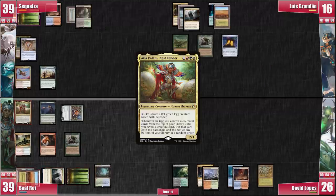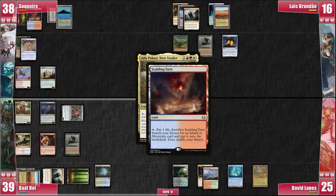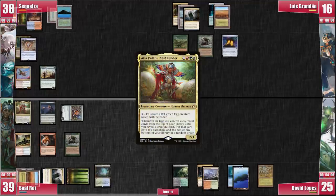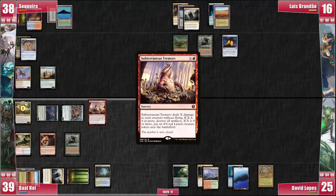On his second main phase, Baal plays Atla and I respond by cracking my Verdant Catacombs for a Tropical Island. David also responds by sacrificing his Scalding Tarn for a basic island. Unfortunately, all other fetches have summoning sickness. Atla resolves and gets a counter from Rhythm of the Wild. Then Baal taps his Bloom Tender and casts Subterranean Tremors with X equal to 2. This will kill everyone's lands except the ones that entered play after the Natural Affinity. Baal's idea is to pummel us with Atla Palani until the rest of the game. However, he forgot Luis had drawn Submerge with Thrasios.